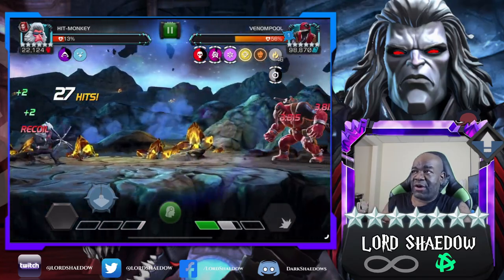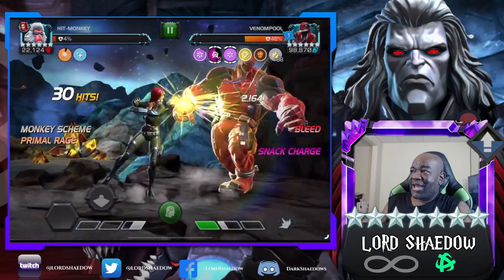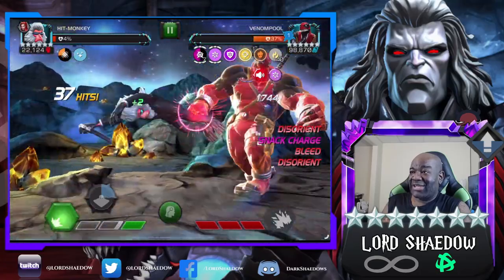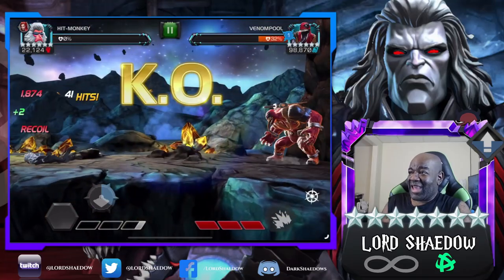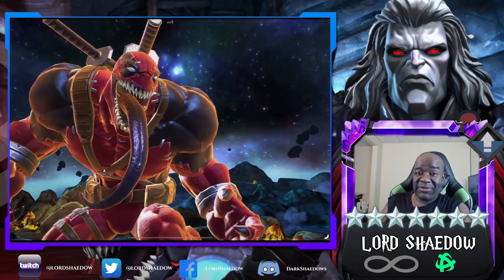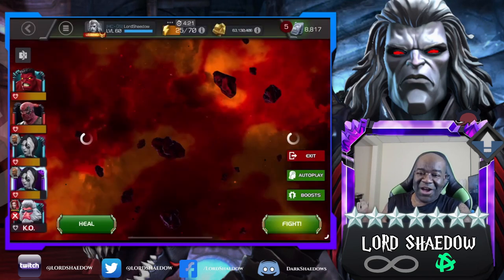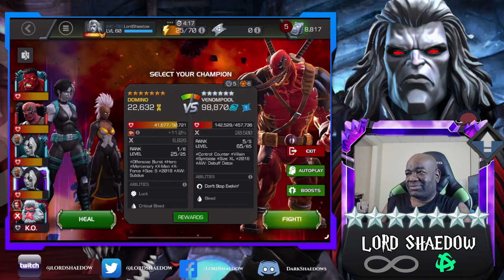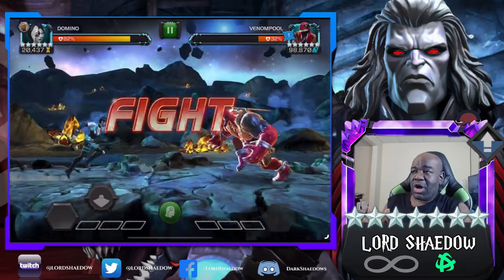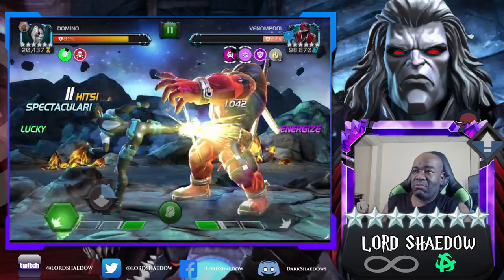He's starting to degen now instead of regen. But I don't have the health - I'm at four percent. I'm trying to push in but he's getting a power gain buff. He's done - Hit Monkey going out like a champ, going out like a fighter. I see how this fight goes, it doesn't seem too bad. Basically you want to put on as many debuffs as you can, get him to more than 10 Snack charges and he'll be degen-ing.